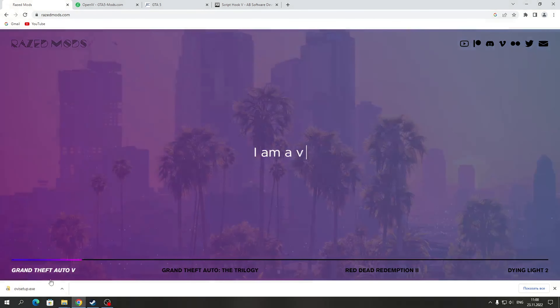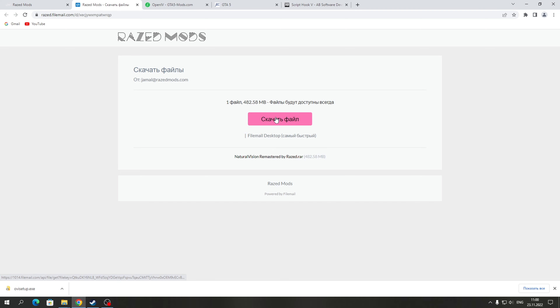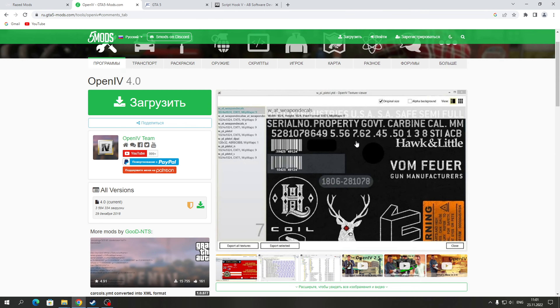Для установки мода NVR Natural Vision Remastered вам нужно перейти на сайт RyzenMods. Далее нажать на кнопку Grand Theft Auto снизу и перейти в раздел скачивания модификаций. Здесь есть мод Natural Vision Remastered и Evolved. Нажимаем View на тот мод который мы хотим — Remastered. Evolved я показывал в установке в предыдущих видео. Нажимаем View и скачиваем последнюю версию. Он весит 482 мегабайта.